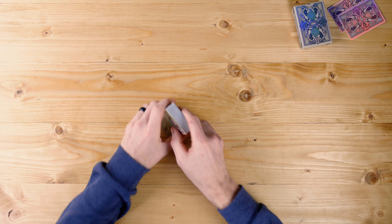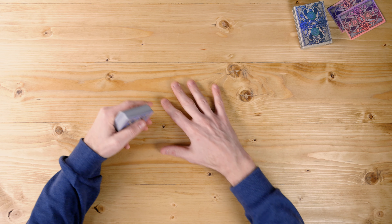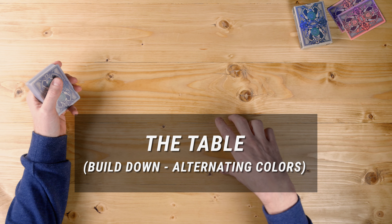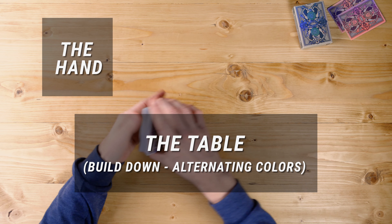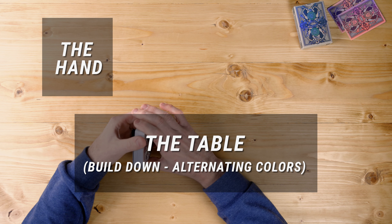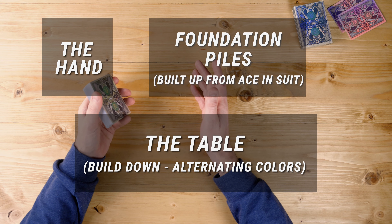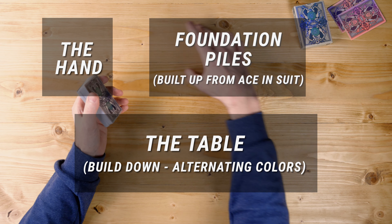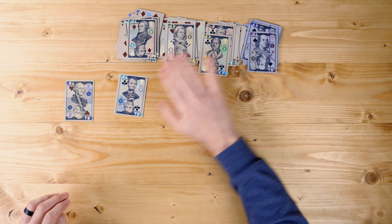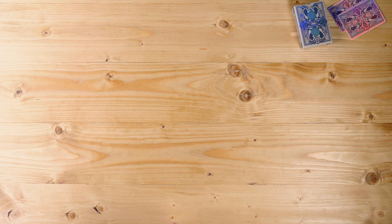I'll also put a link directly to the deck right below this video. Today we're playing solitaire, and solitaire has three basic elements to our board. First is the table, which we will start building in a second. Then you have your hand, which you can place in your hand or on the table. And then finally up here at the top we have what we call our foundation piles. The foundation piles are really the goal of the game — the goal is to get all of our cards into our foundation piles, starting with our aces in each suit building up from ace all the way to king.